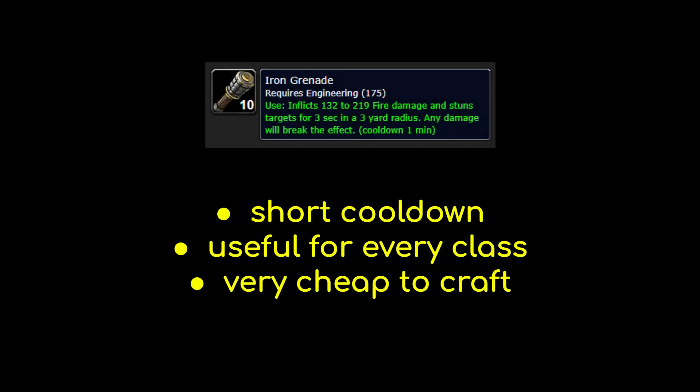I have to mention a few Engineering consumables. Grenades are insanely strong and only have a 1 minute cooldown. They provide a 3 second stun that can give you time to cast a CC spell or set up your burst damage. If you want to be a tryhard, you should basically be spamming grenades on cooldown. Most players use Iron Grenades over Thorium Grenades because they are much cheaper to craft and the stun duration is exactly the same. Iron Grenades do a bit less damage, but you're not using grenades for the damage — you're using them for the stun. The way aiming grenades works can be tricky, so check out one of my older videos for a detailed breakdown on grenade mechanics.